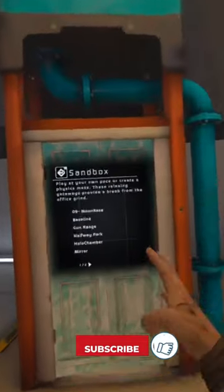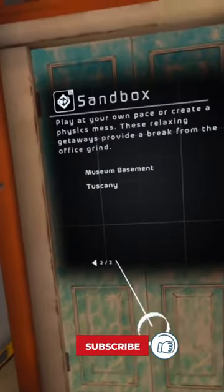For the frying pan, you need to go over to the sandbox door, go to page 2, and select Tuscany. This is a map from Boneworks that was so popular they decided to bring it to Bone Lab.